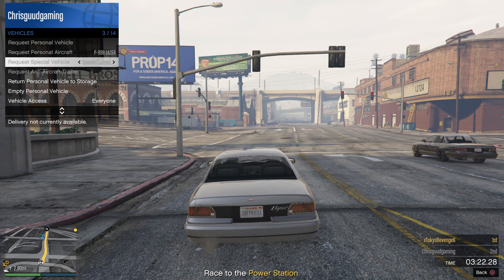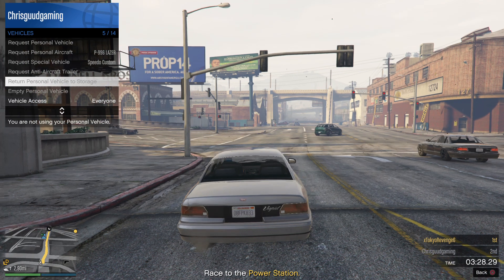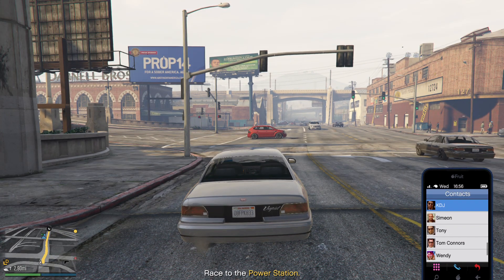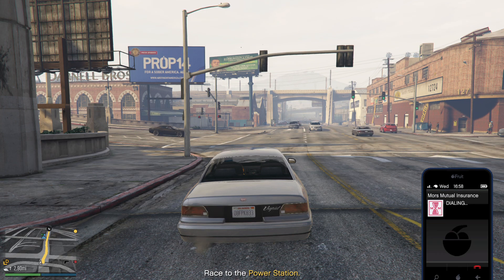Once you respawn back, pull up your interaction menu, go to Vehicles, and return personal vehicles to storage. Now pull up your phone and call Mors Mutual — on my map my car was there. Call Mors Mutual.